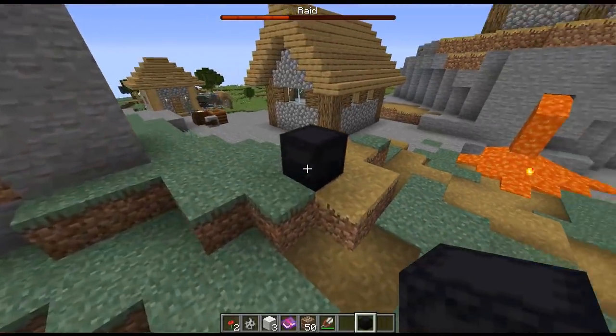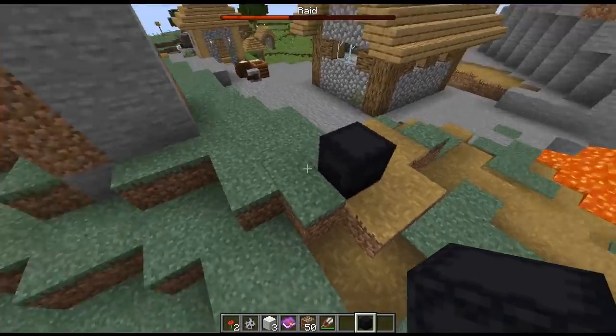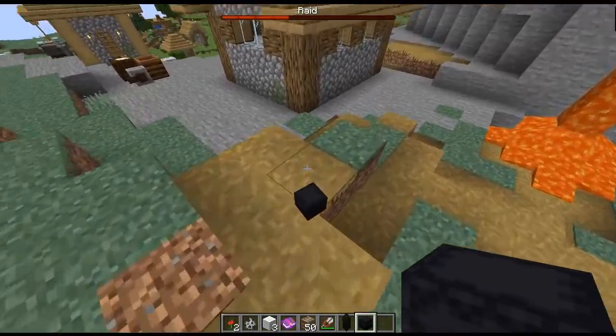They fixed a bug to do with shulker boxes — when destroyed in creative they were actually losing their items and they weren't dropping. Most stuff when you break it won't drop items, but when you break a shulker box it will drop the item so you can pick it back up again.